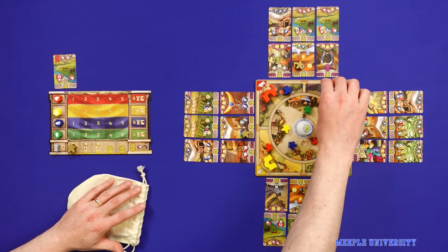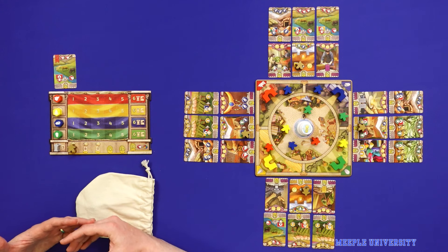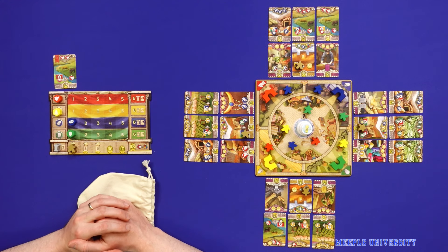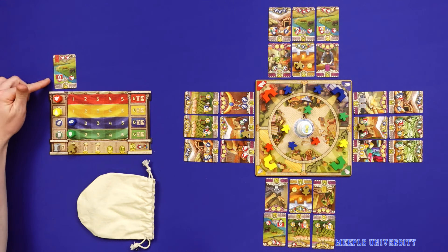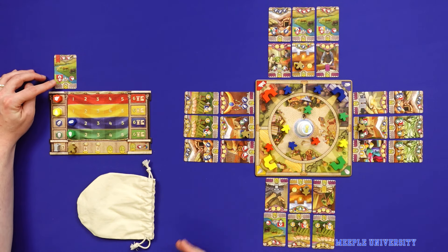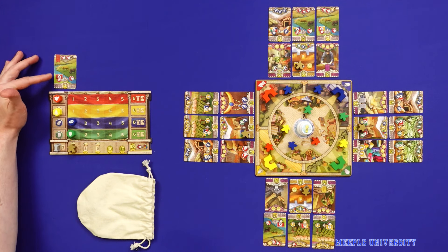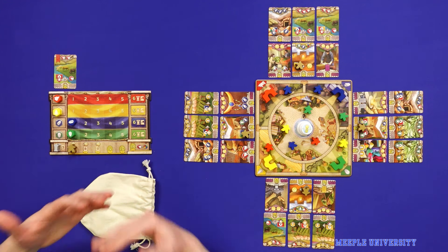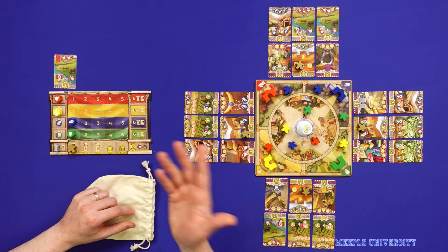If you place it at a gate, you gain resources based on everything else at that gate. Here, for example, I would get a blue for the gate and a green for the other meeple at the gate. If you've got certain cards already — it's a card and engine building game — if you get a combination between a certain meeple and a certain gate, you'll get some other bonus. As the game goes on, if you really specialise, you can get stacks and stacks of resources from just putting one meeple at the right gate.